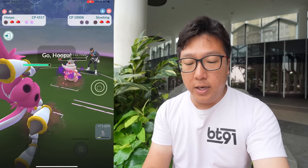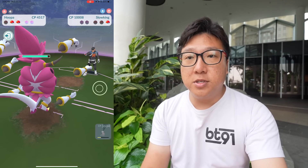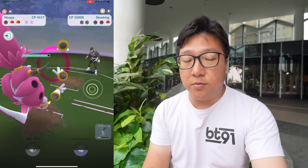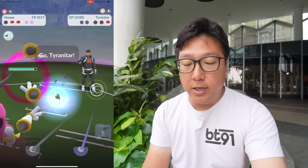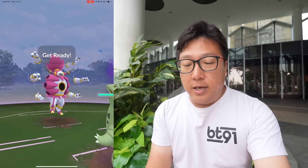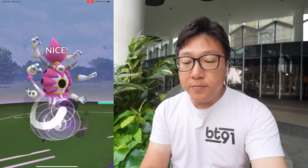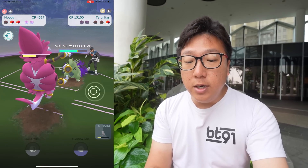Switch into Hoopa — now Hoopa, do your thing. I don't know whether I should change moves, because if the next Pokémon is Tyranitar, which is roughly 85% of the time, we are totally dead. We are totally dead because it's a Bite Tyranitar. We're going to go with our very first charge move, Dark Pulse. It has Bite — I just hope it has Crunch so it will use its charge move early.